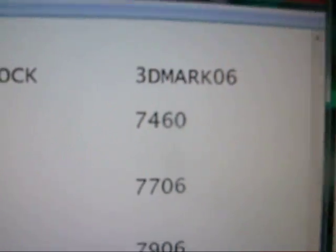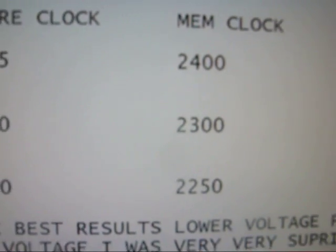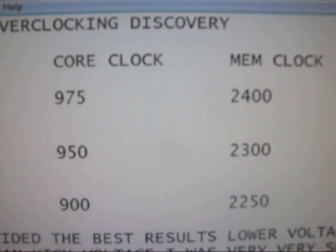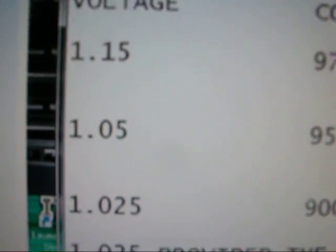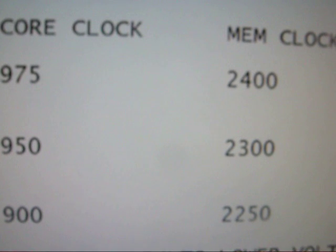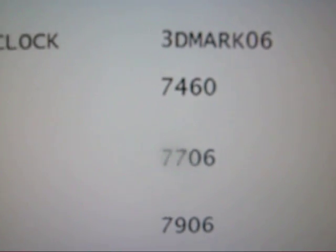So then I'm thinking along these lines: take the voltage down, take the clocks down, score's going up. So I did it again. I took the clocks down to 900 on the core, the memory to 2250. I got a decent score, and then took the voltage down further to reduce heat and my electric bill. I ended up with 1.025 volts, 900 on the core — down 75 — and 2250 on the memory, down from 2400. My score shot up from 7460 to 7906.